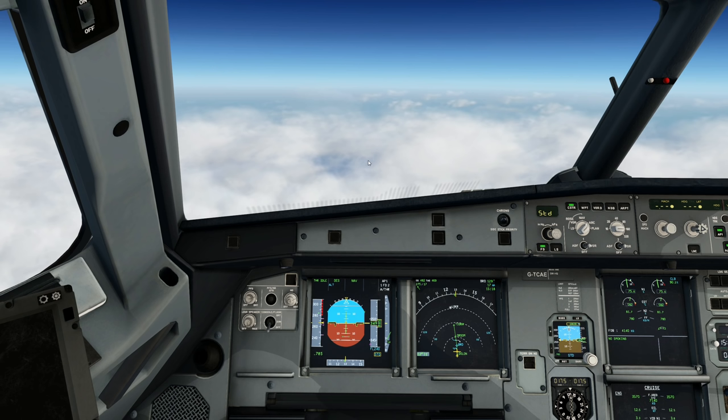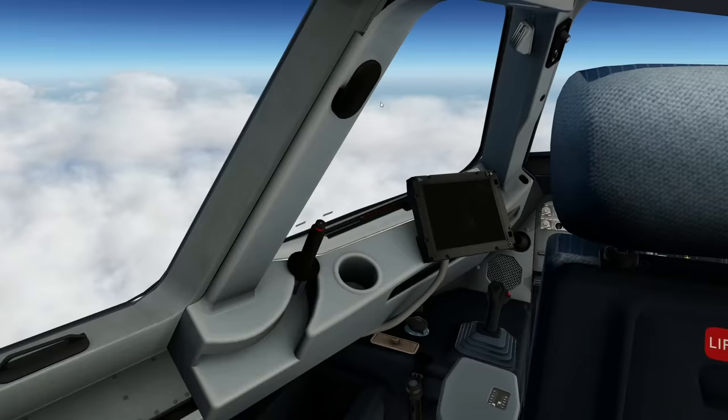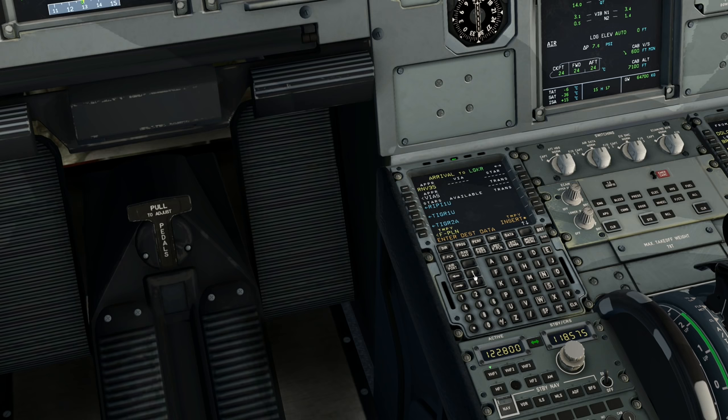The weather has been absolutely atrocious all the way over Europe, so I haven't really been able to get any nice shots, but there you go. What runway are you taking on arrival? Tigra to Romeo for the RNAV runway 35. Tigra to Romeo RNAV 35. Why are you doing the RNAV? Because I am a boring motherfucker.